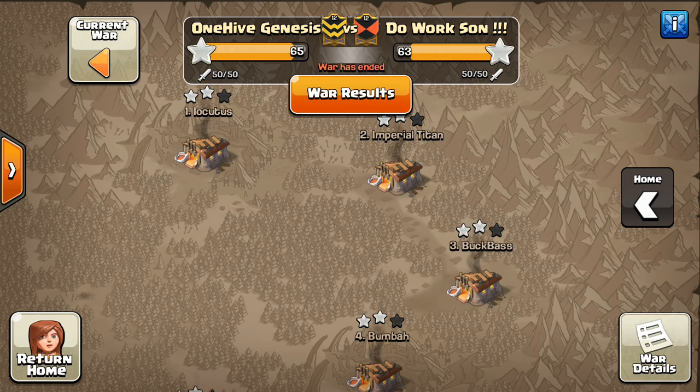Hey guys, what's up? Sactatron here from One Hive Gazette with the next fabulous fails episode. It's been quite a while since I've done one of these, so I wanted to give you guys some fails other than just my live attacks. It seems like the last live attack I did a few days ago from last weekend's war was a fail. We're going to take a look at quite a few different types of attacks: Town Hall 11v11, 10v11, 10v10, and 9v9, covering the entire spectrum of your typical war. We'll start right off with a Town Hall 11 versus 11.